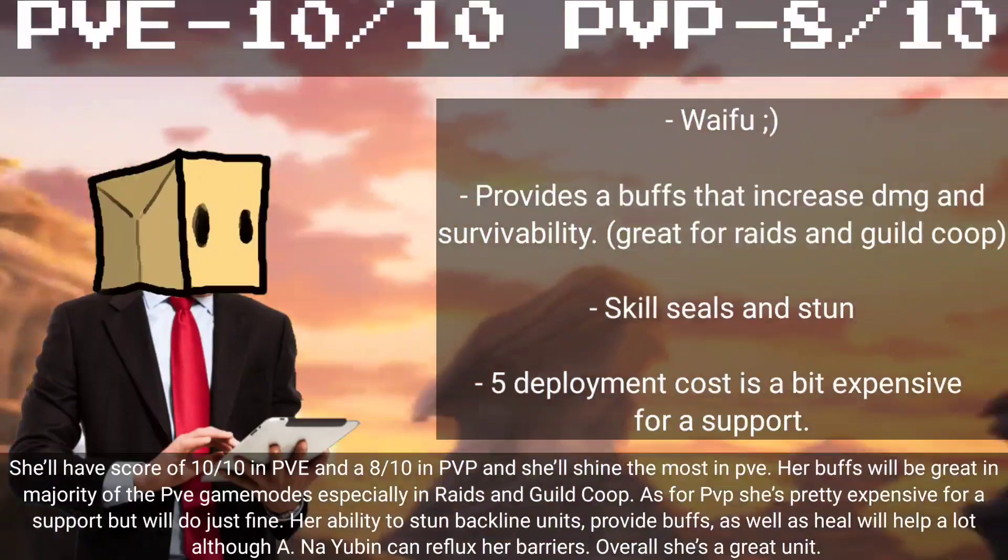Her ability to stun backline units, provide buffs, as well as heal will help a lot. Although, Awakened Nayubin can reflux her barriers.